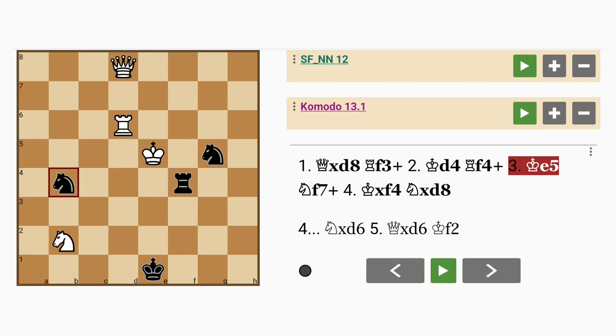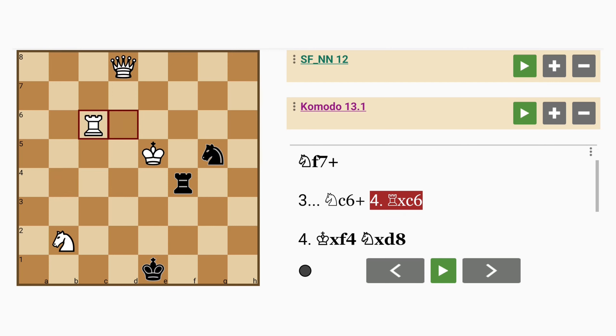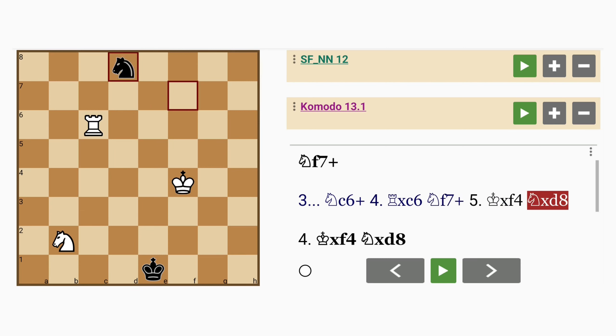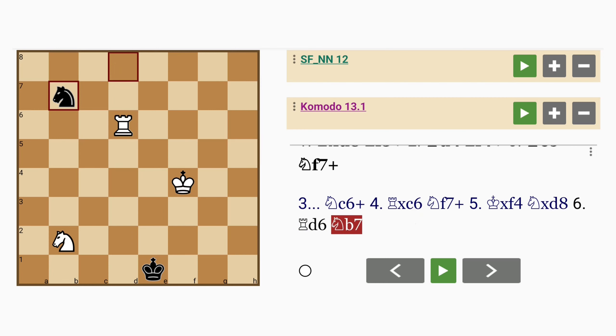At this point, maybe knight to c6 check, sacrificing the knight, rook captures knight, and now knight to f7 check. Same as before — king captures rook, knight captures queen — but you see now the rook cannot force mate on d1 just yet. So rook to d6, knight to b7, and black can stretch this quite a bit further.